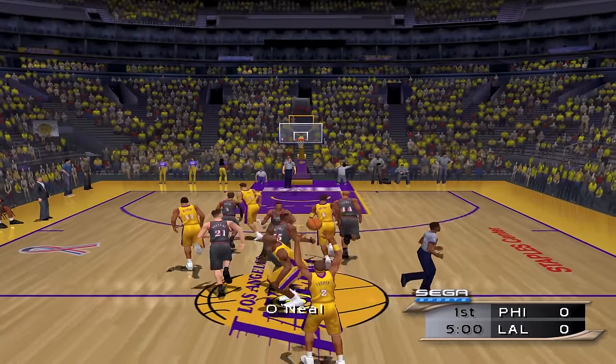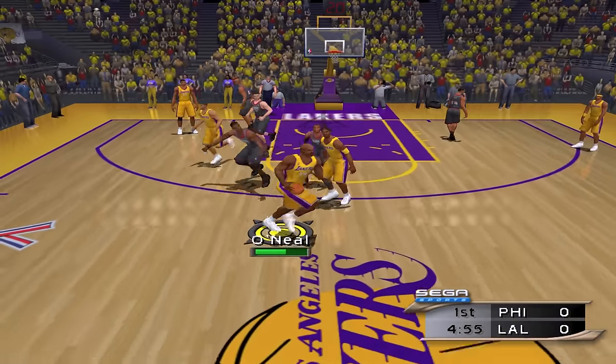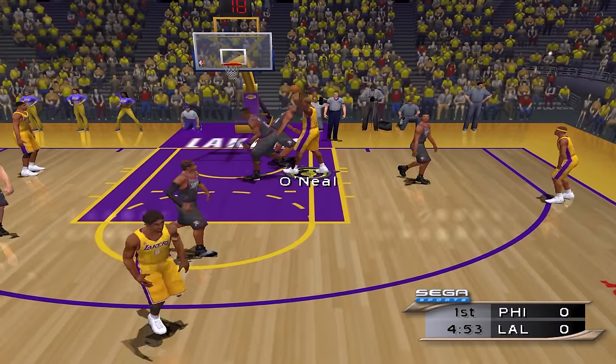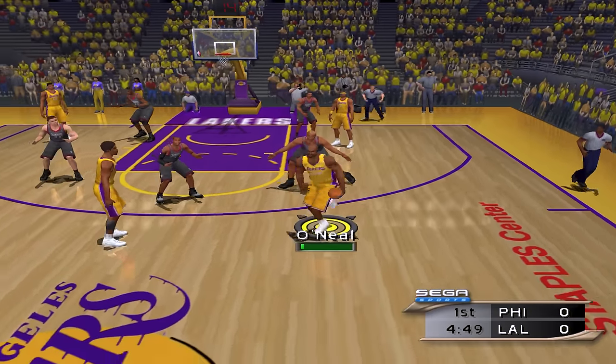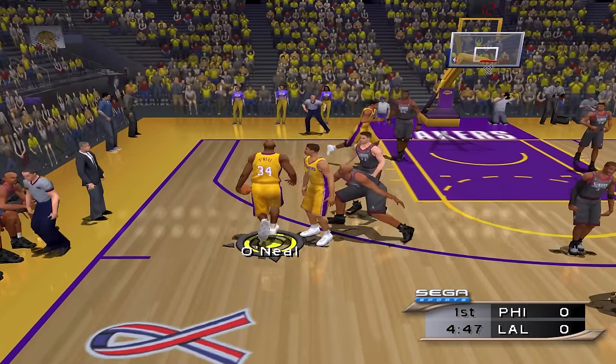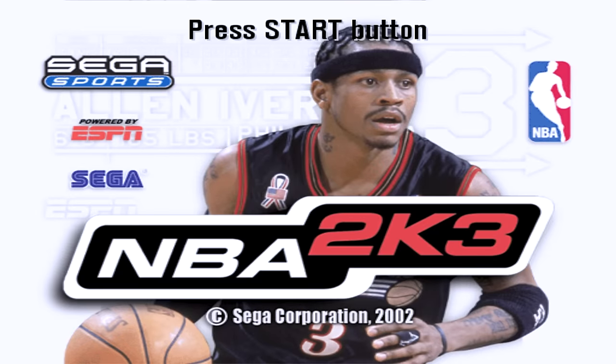Next up we got NBA 2K2 and Shaq's now a 99 overall. The graphics actually improved — we're now on PlayStation 2, we were on Sega Dreamcast earlier. See if Shaq can get a nice little dunk right here. Okay that was so close — I'm trying to get past Coleman right here. Can we dunk though? That's a nice dunk.